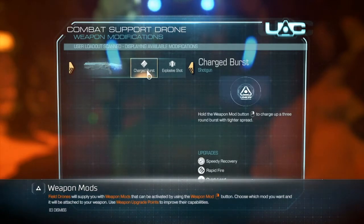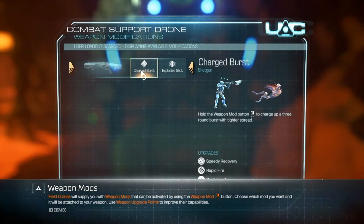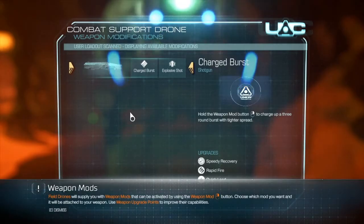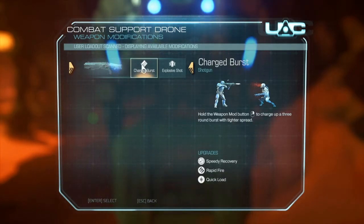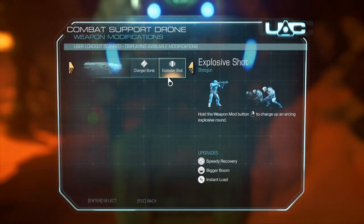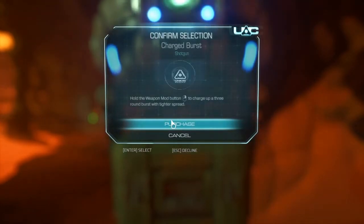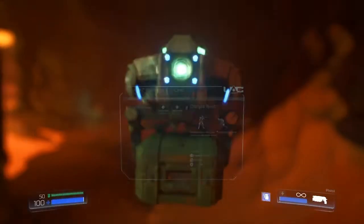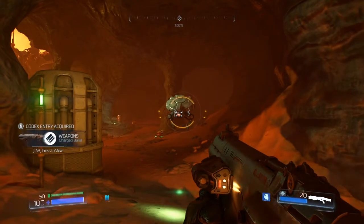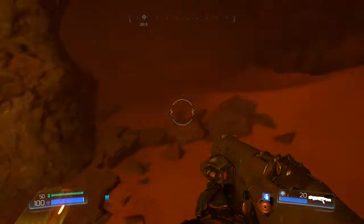Explosive shot might be really good on heavier enemies, but charge burst might be good for dispersing enemies — though we technically have grenades. I think the charge burst is where I'm going to go; I think that's a better one overall. I have to dismiss that first — we can see upgrades already: speedy recovery, bigger boom, instant load, rapid fire, quick load. I'm going to go with the charge burst. Purchase? I have money? I think it's just because we're taking it. Poor drone, I'm sorry buddy — I needed it. That goes really fast. Alright, I think it was worth coming over here.